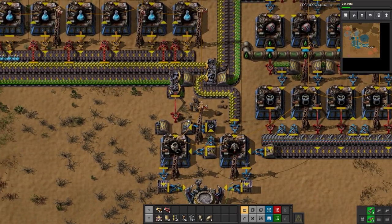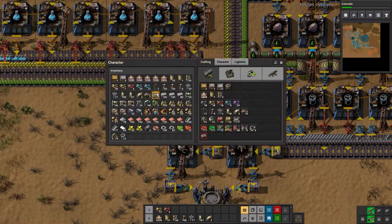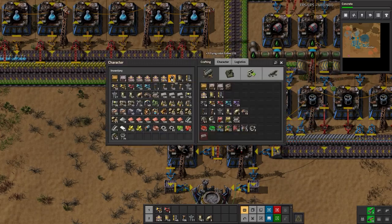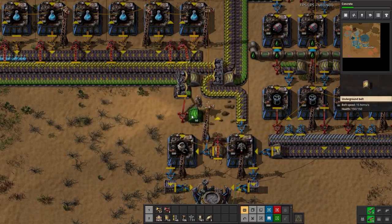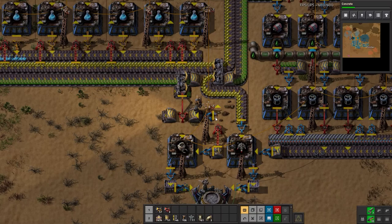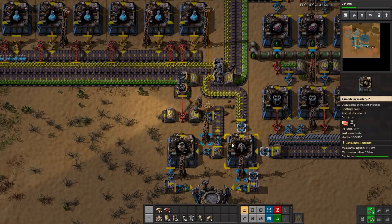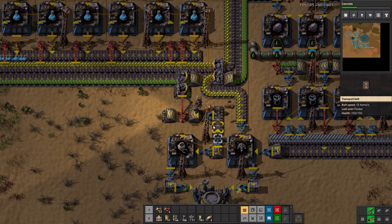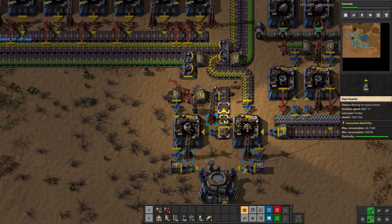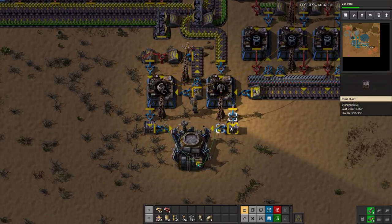I want to fix the same buffering problem for my robot frames. We'll delete this and use a long-handed inserter instead, going underground like that. Let's move that up — there we go, a little weird but it'll work. We'll add an inserter there; it'd be nice to have a small box but that'll be okay.